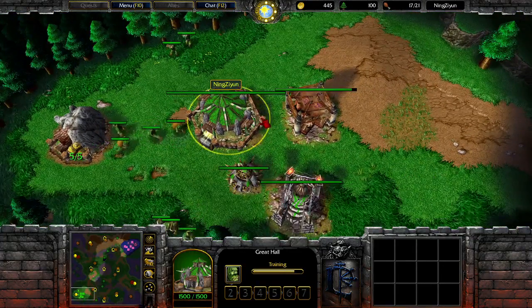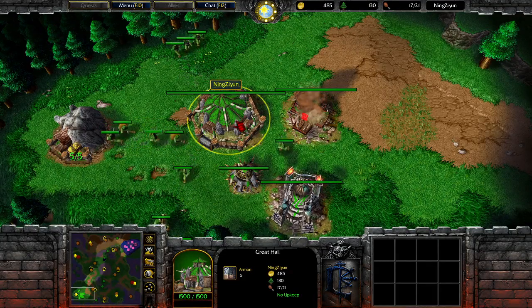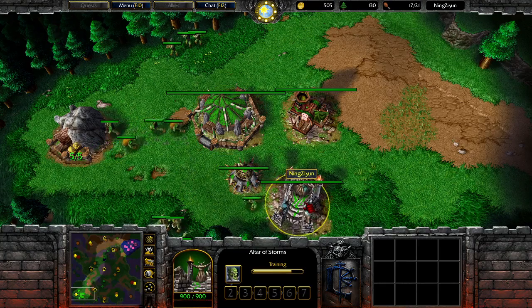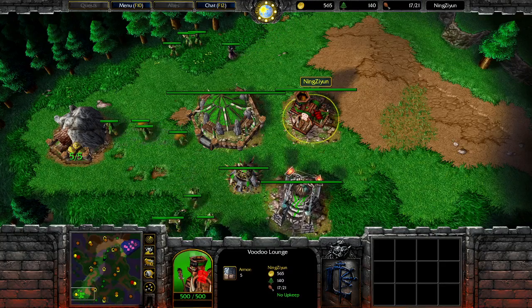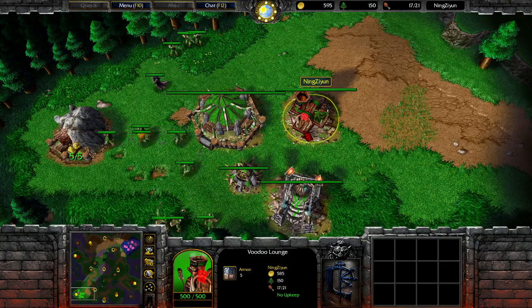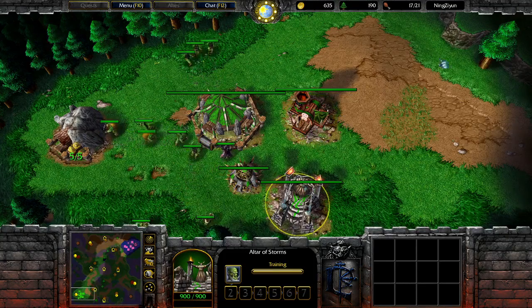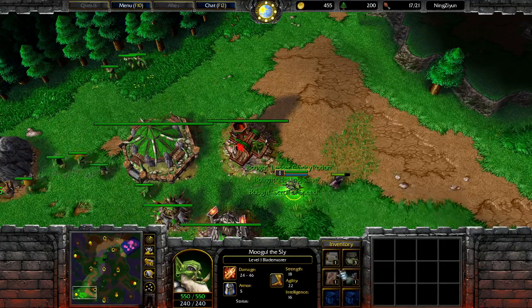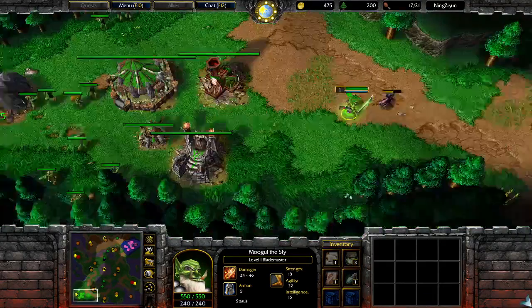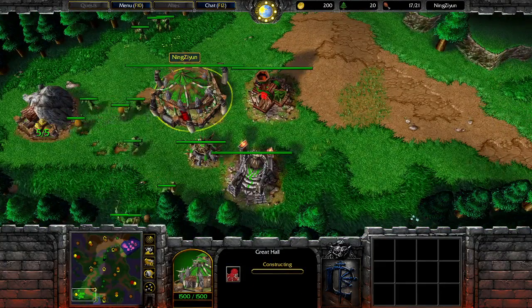At the bottom left we have Ningxian. I believe he actually chose random, not orc, but I'm not positive on that. He is going for a Blademaster opening, looking to be aggressive with just a shop — probably buying a salve or two, maybe a clarity and speed scroll. Yeah, one salve, one clarity, one speed scroll. Now he'll look to be aggressive and tech.